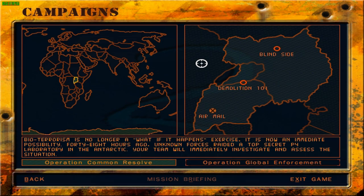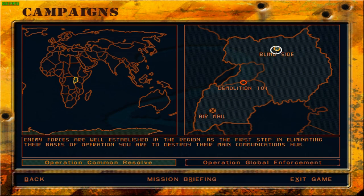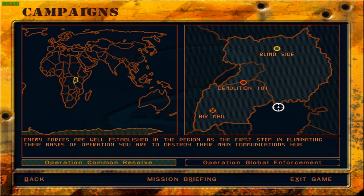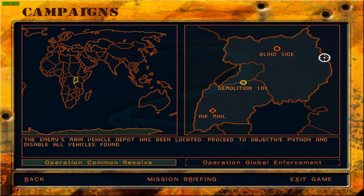Greetings fellow things, welcome back to Delta Force 2. We are continuing with Operation Common Resolve today and we have an option between two choices: Blindside, wherein we have to take out the enemy communications hub, and Demolition 101, in which we take out the enemy's motor pool. So the enemy's main vehicle depot has been located — proceed to objective Python and disable all vehicles found.